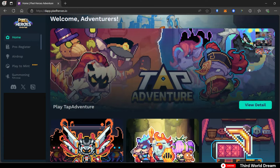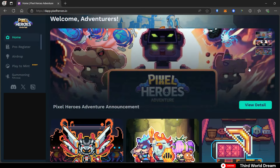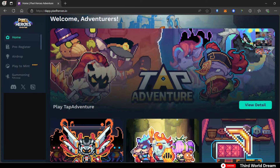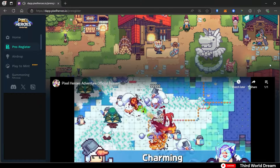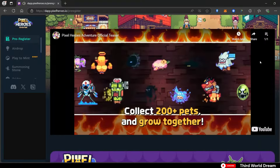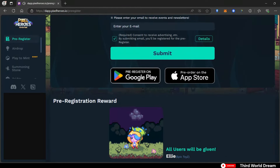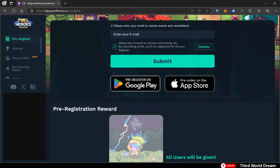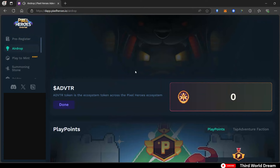On the official website's home page you can see a bunch of heroes, toys, and materials. At the moment there's nothing listed on the Mavis Marketplace, but those are likely going to be the NFTs you'll be trading. In the pre-register tab you can see a trailer of the Pixels Heroes Adventure MMO game. You can also register your email to be eligible for the game when it officially launches. The airdrop tab I think was already completed.